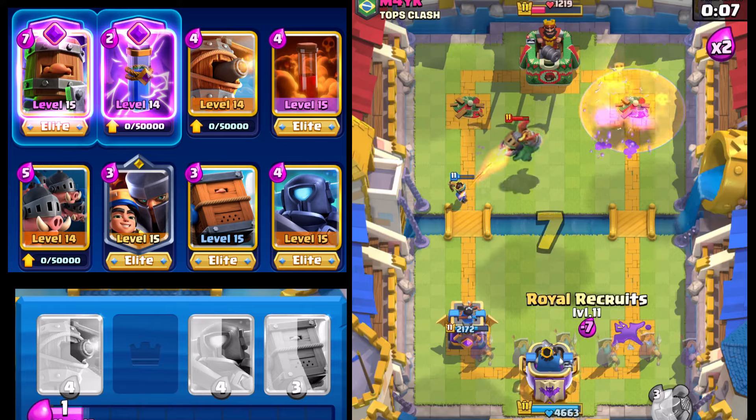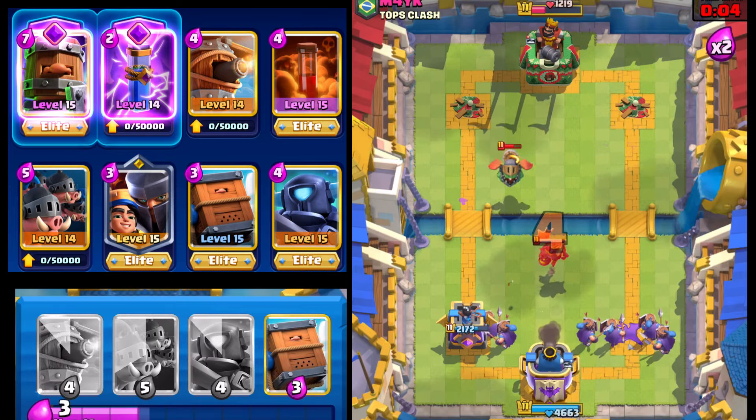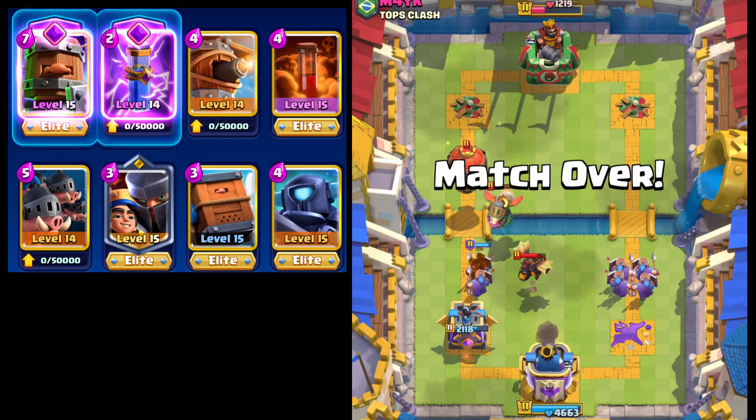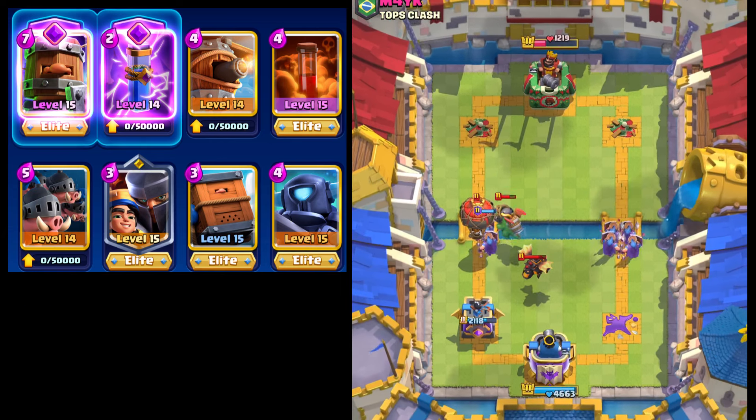That's going to be a good game, well played. No building, yes, but we do have two pretty good air defenses for Lava Hound decks or Balloon decks. So another W — let's hop into one more.